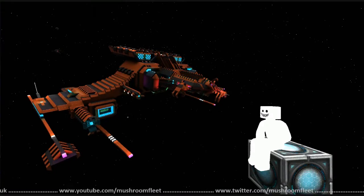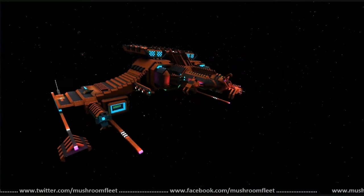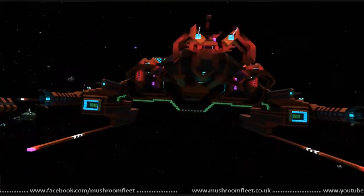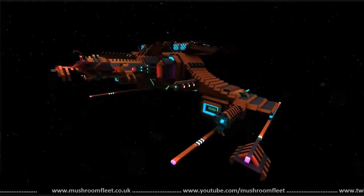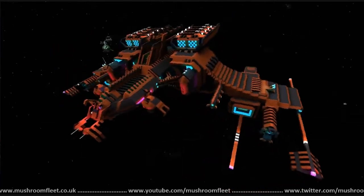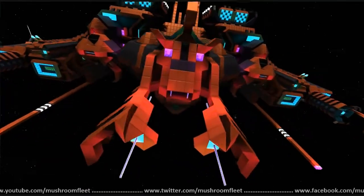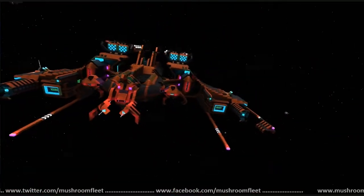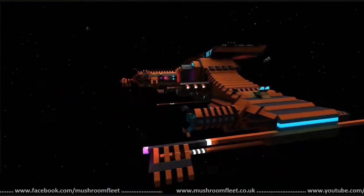Welcome back everybody, today we're going to be taking another look at a ship lineup review. We're with Big Tricky, and I've got Yelby riding my core. What's the name of this ship? This is the ALV — Alien Life Form Vessel. It's an alien ship, it's a living ship! Look, it's got a face!